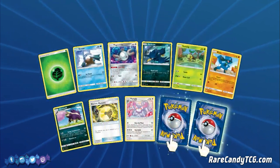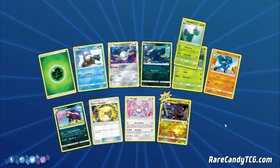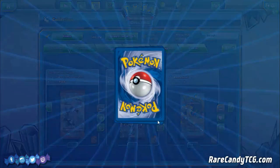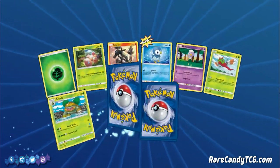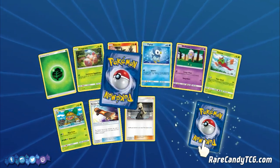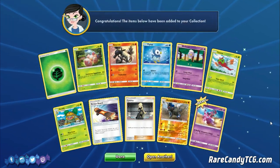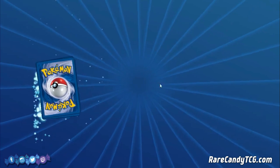We have a Reverse Rare — and here we got Garchomp, which is actually really good. And a Roserade. We're getting to the point where we've pulled pretty much most of the commons and uncommons. Now we're just looking for duplicates. We also got Cynthia — that's good. Reverse Rare Empoleon... and Rare Drapion, which is terrible.